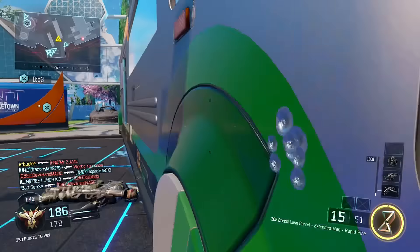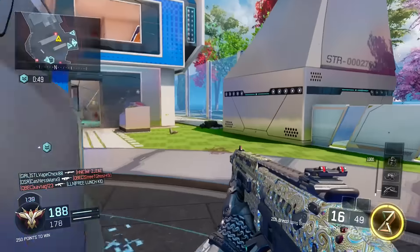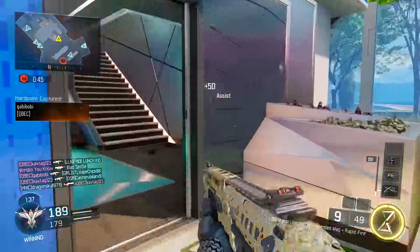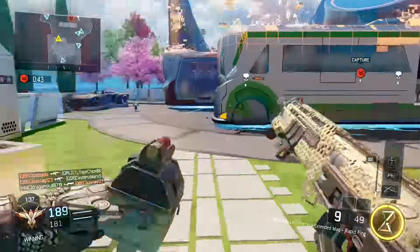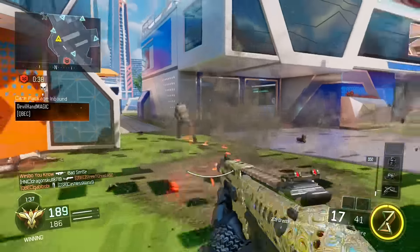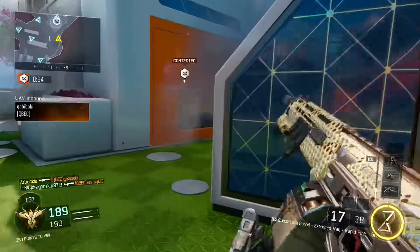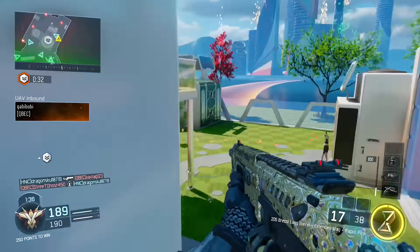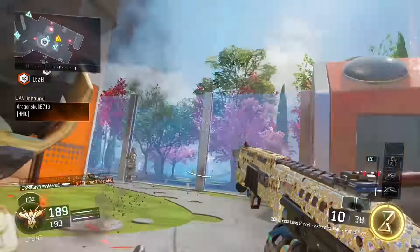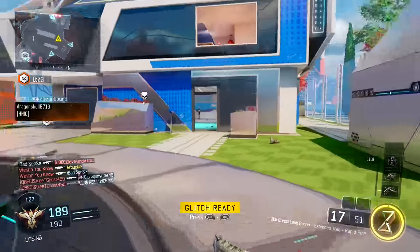A quick tip: no-scoping is extremely crucial when trying to get headshots, especially with the Brekkie and the Haymaker. Playing on small maps like Nuketown, Combine, and Fringe and running around with extended mags and long barrel just no-scoping people is super easy and the easiest way to get tons of headshots — even some kill feeds. With the Brekkie and Haymaker it's absolutely unbelievable how easy it is, and I got those headshots within just a few games.